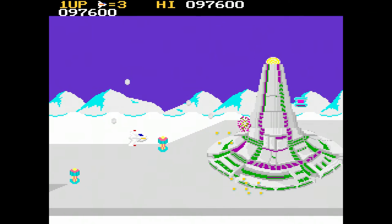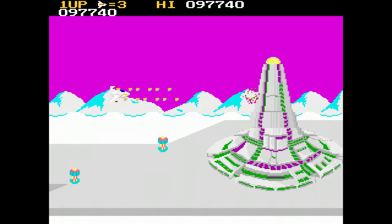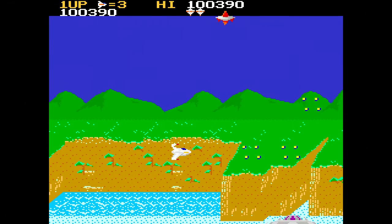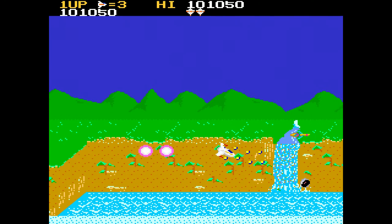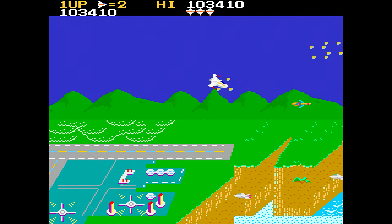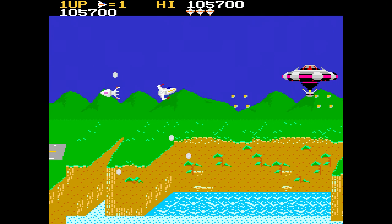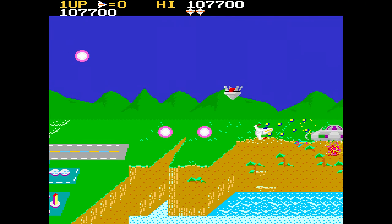You should earn a one-up just from points for all the enemies you're killing. For the final boss fight: continue shooting all the ships that are spawning in. Some ships will spawn from a slightly higher location, so adjust your ship height to take them out as they spawn. As soon as the final boss shrinks down, a pole descends — shoot the top of that pole as soon as it descends, and that will kill it. It only takes about one shot to destroy the final boss at that point.